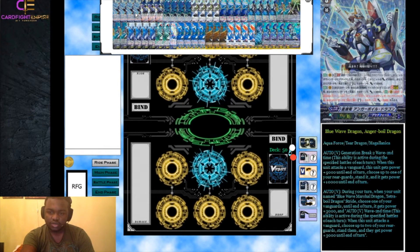You can attack with Foivos, then Anger Boil, then Foivos again and use Foivos's Wave 3 ability. The on-stride skill is: during your turn, when a unit named Blue Wave Marshal Dragon Tetra Boil Dragon strides on this card, choose one of your vanguards and it gets plus 3,000 power. When this unit attacks a vanguard, choose up to two of your rear guards, stand them, and they get plus 3,000 power if it's the second battle. Very good — allows you to get off Tetra Boil easily.